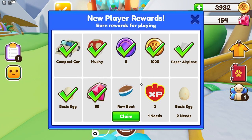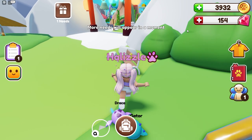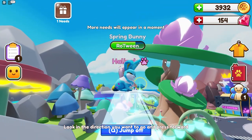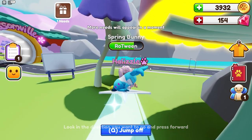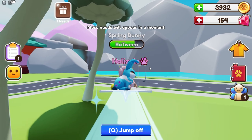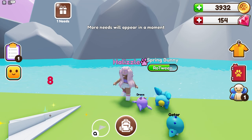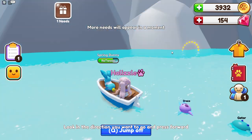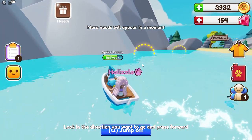Alright guys, I did some more tasks and we can now claim our rowboat, which I'm super excited about. Go to the vehicles tab in your backpack to use it. Let's go ahead and find some water — I know there's a neighborhood with some water. Oh there's water over here! Let's go all the way over here so I can show you guys the rowboat and see what these checkpoints look like. Look at the checkpoints!